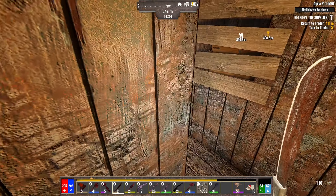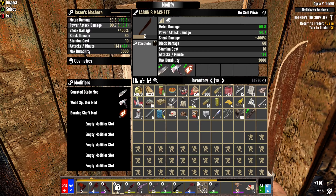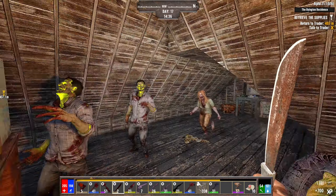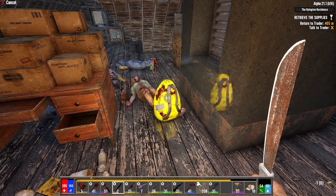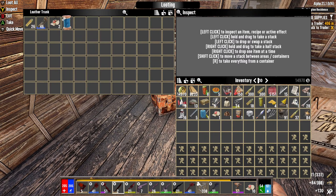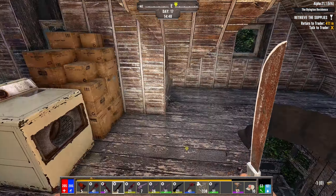Gotta go up top. Oh, there we go. Really? I mean, alright, I guess. Sure. Upstairs we go. Nothing else, huh? Alright, well — works for me.